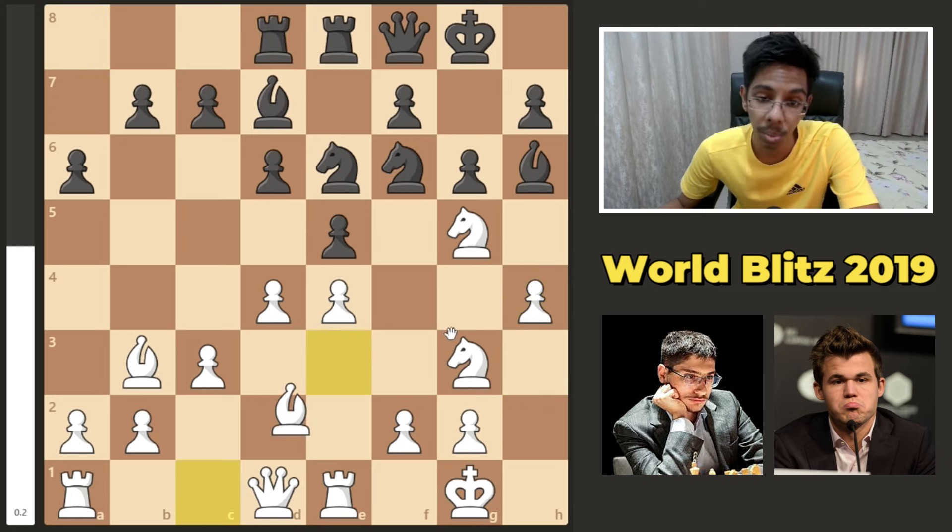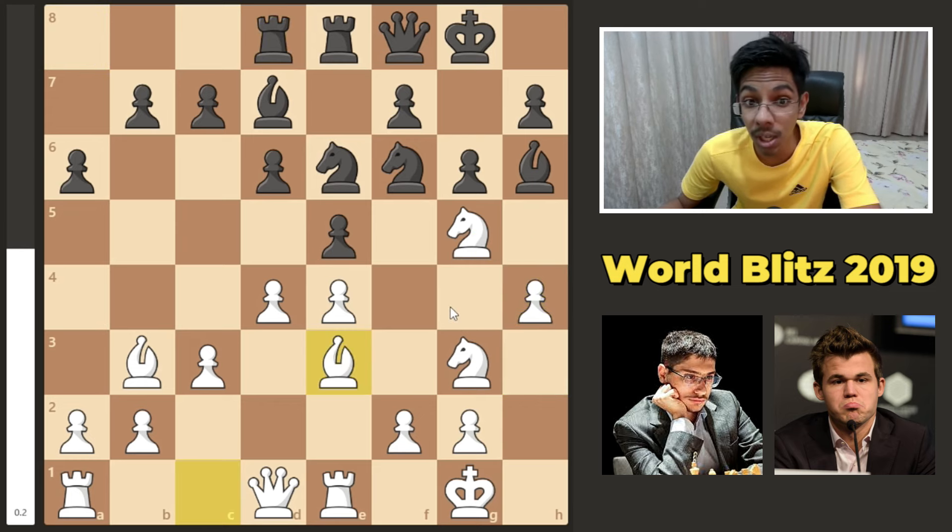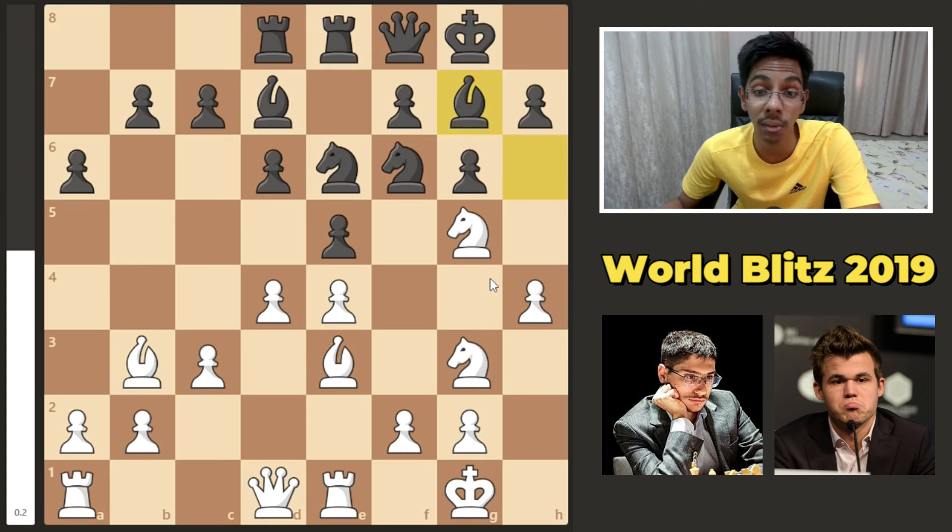Rook to d8, bishop e3 — the slow and steady squeeze from Firouzja. Bishop back to g7. h5 — the patience is done. Firouzja is ready to open up the h-file to attack.